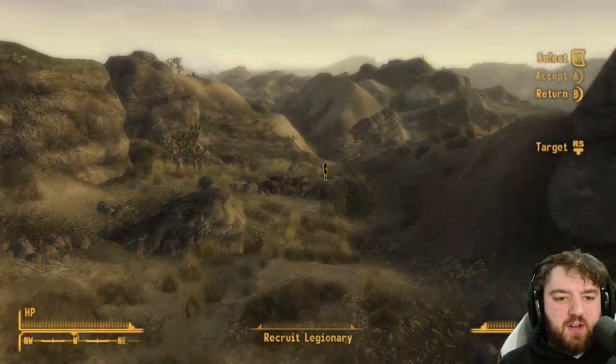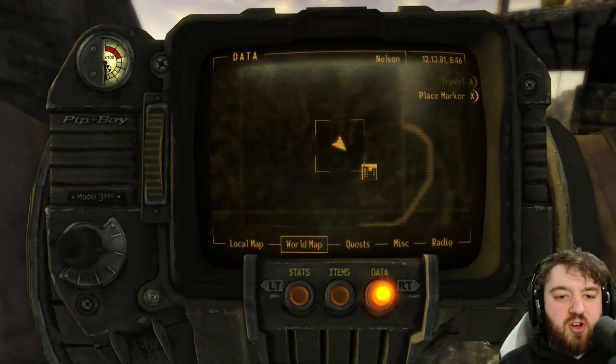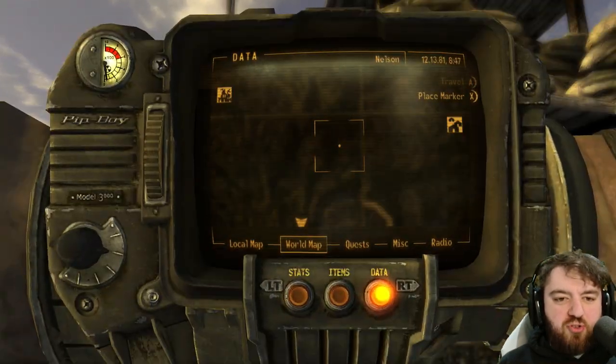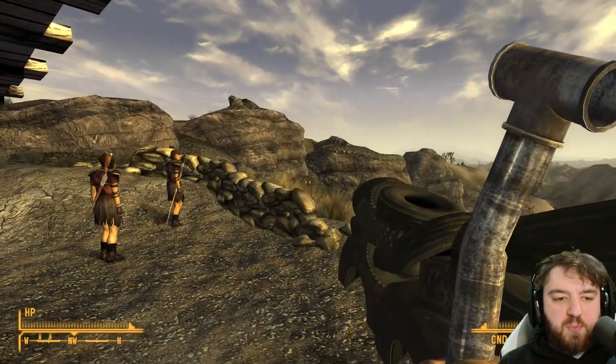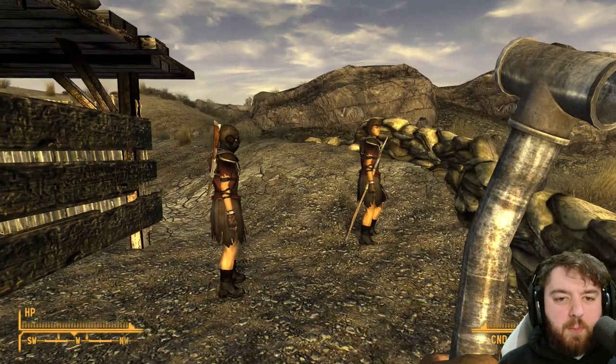And who's that down there? Another recruit. This place is located just northwest of Nelson itself, and they use it just to keep tabs mostly on the NCR up towards Camp Forlorn Hope. It gives them a really good vantage point, so I imagine it's quite good for defensive purposes.